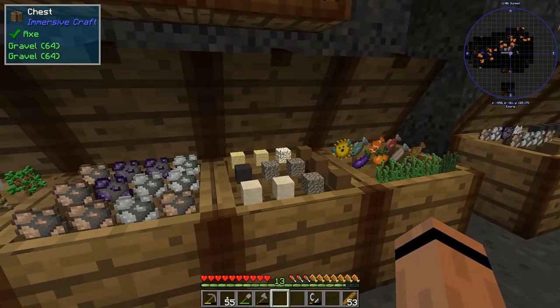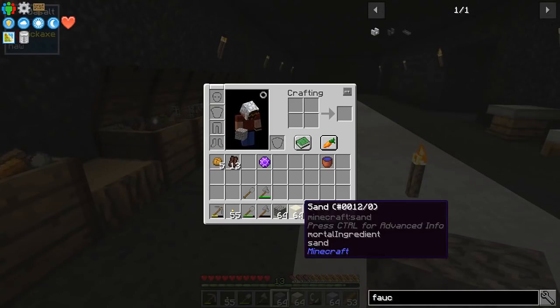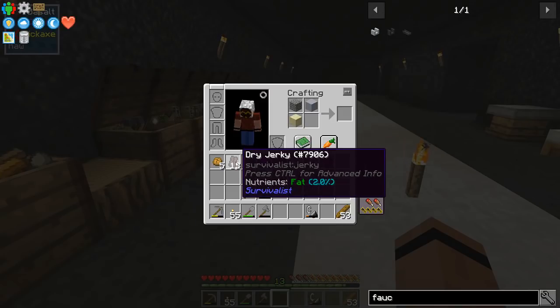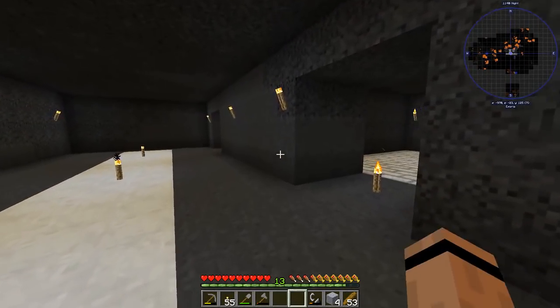I wonder if I could get a smeltery — that'd be kind of nice. I've got a ton of clay. Right now I need three bricks. The recipe uses clay balls, and each batch should make two, so I'll need to make a couple of batches to get three grout.